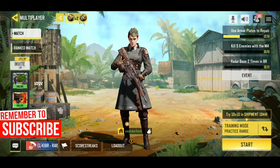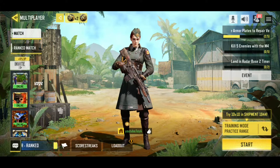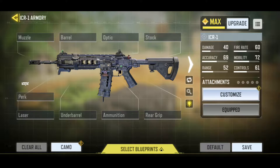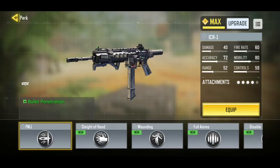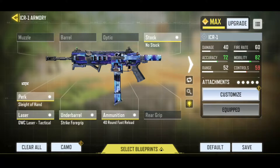So in today's video, we are looking at the fastest reloading gun in COD Mobile. Let's get into today's video. We are talking about none other than the ICR-1. It is already a pretty fast reloading gun, but when you equip the 40 round fast reload mag along with the Sleight of Hand perk, this reloading time will make you crazy. It is so fast that no other weapon will beat it. So let's see for ourselves.